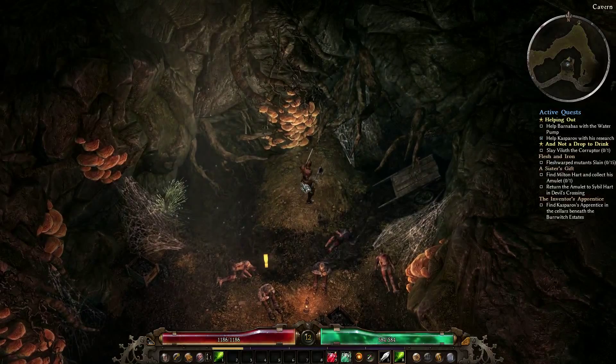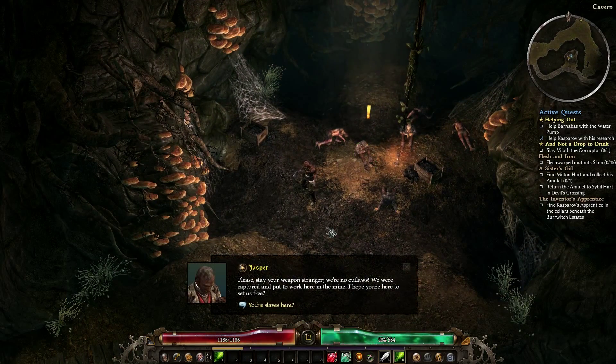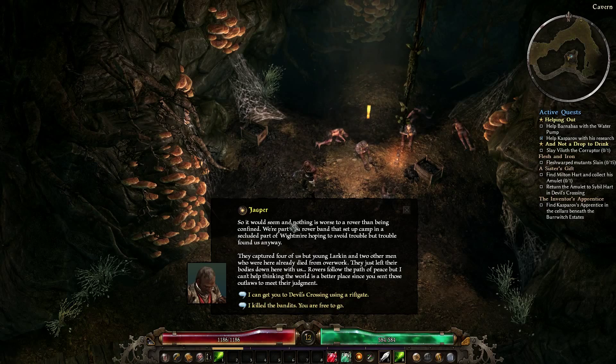Let's see what Jasper has to say: 'Please stay your weapon, stranger — we're not outlaws. We were captured and put to work here in the mine. I hope you're here to set us free. Nothing is worse to a rover than being confined. We're part of a rover band that set up camp in a secluded part of White Mire hoping to avoid trouble, but trouble found us anyway. They captured four of us, but young Larkin and two other men died from overwork — their bodies are left down here with us. Rovers follow the path of peace, but I can't help thinking the world is a better place since you set those outlaws to meet their judgment.'